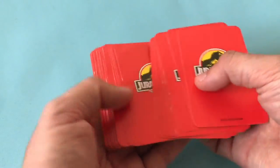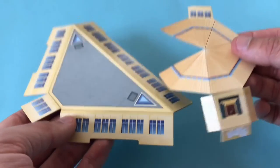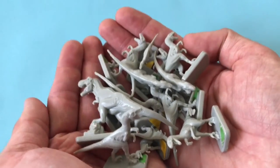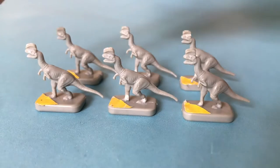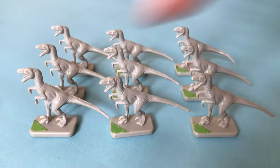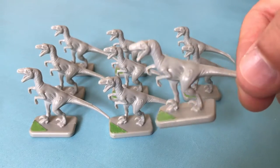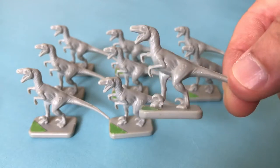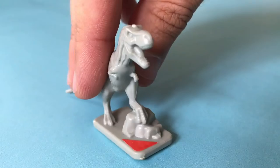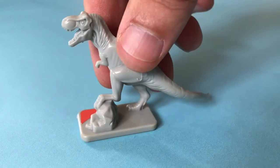We've got 46 game cards, a cardboard net which builds up into the three-dimensional visitor centre, and the star attraction — 16 dinosaur figures. There are six Dilophosaurus or spitters and the detail on these is really really good. We've got nine Velociraptors and again the detail has really been picked up in the cast, and we've got one T-Rex which is also a really really nice looking piece.